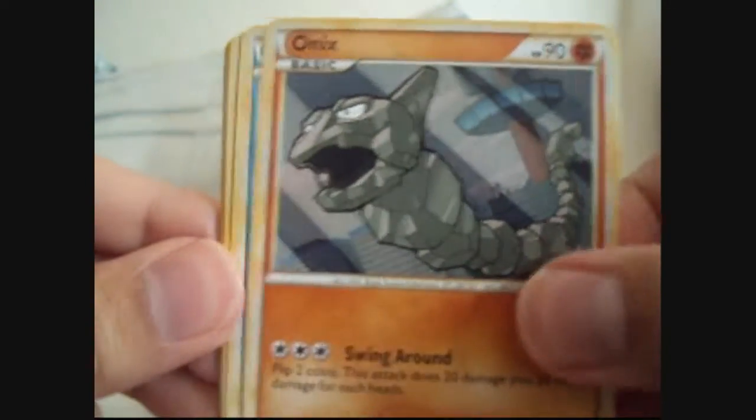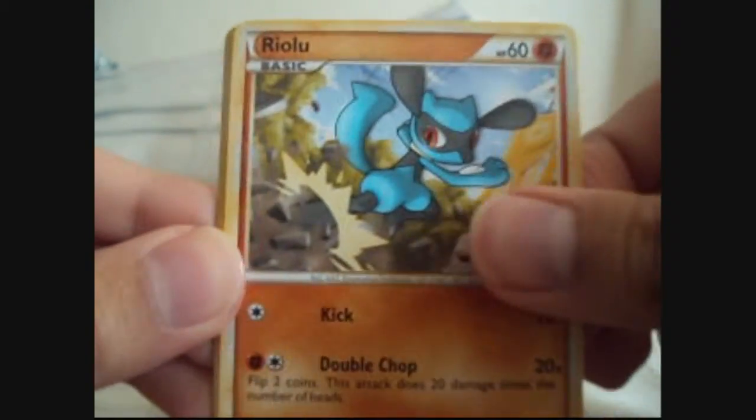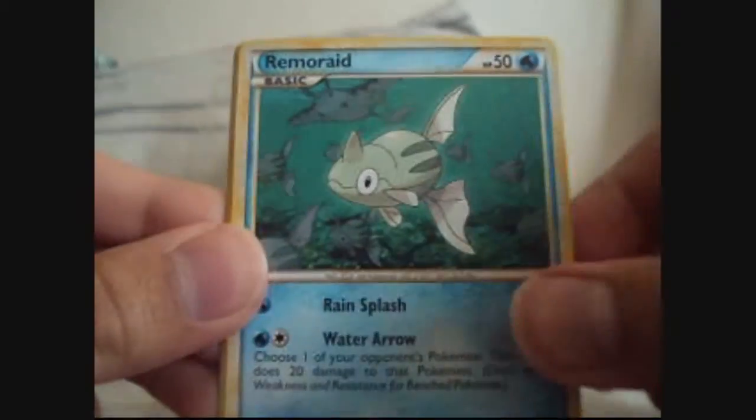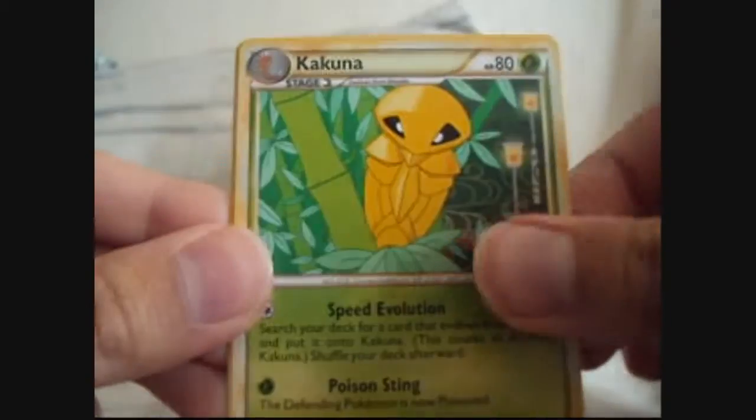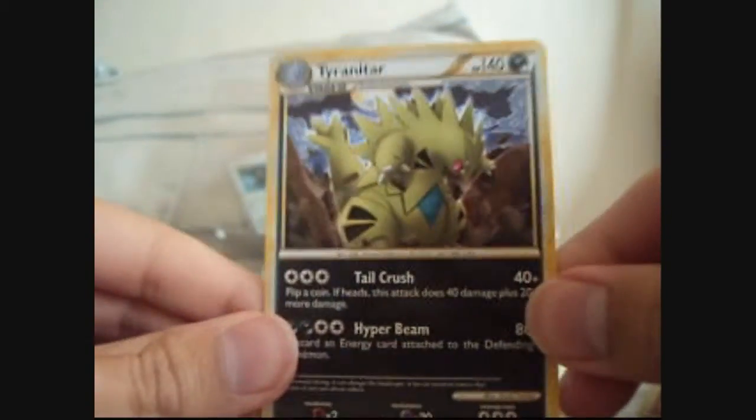We got Onix, Poliwag, Riolu, Spiro, Remoraid, Gakuna, Energy Returner, and Sudowoodo. Reverse is a Pupitar.